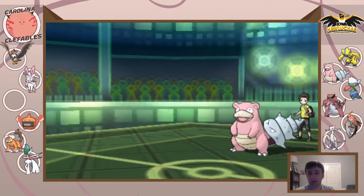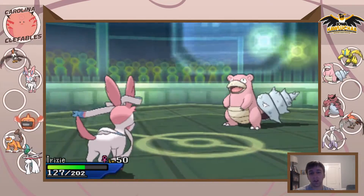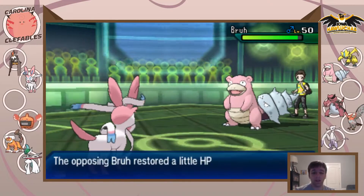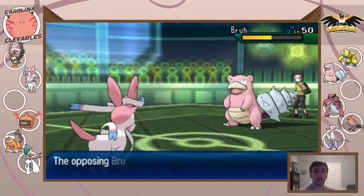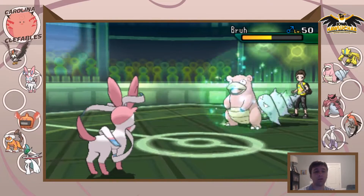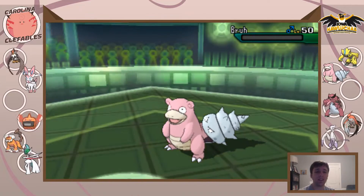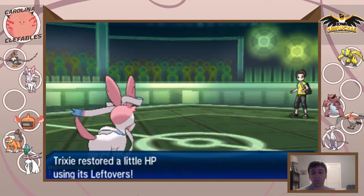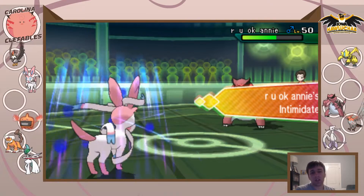He goes into Slowbro now, and Sylveon can still take it on effectively — Hyper Voice is doing a lot to it. He goes for the big Blizzard. I need to keep Sylveon healthy because Meenshao becomes even more of a problem otherwise. I stay in and throw off a big Hyper Voice, taking it to a little under half. He misses the Toxic, which would have been huge. I go for Hyper Voice again and he gets knocked out by the crit — very unfortunate for Brady. That eliminated his Landers check and his Mega Gallade check.